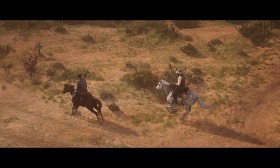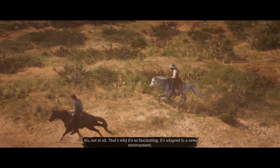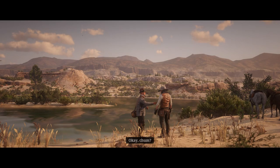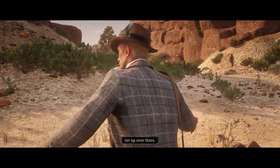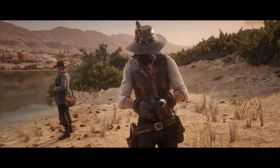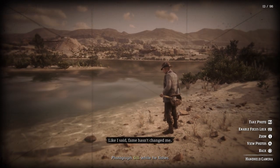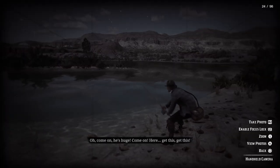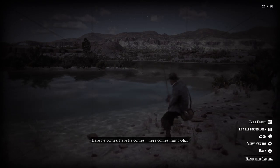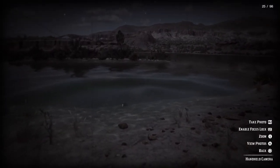You're going to be given another cutscene where you guys go to Rio Bravo and actually try to hunt for this legendary channel catfish. Once you guys finish all the cutscenes and make it to where the fish is located, Jeremy Gill is going to ask you to take some pictures of him catching this fish. You'll have your camera open to take pictures, and eventually it will fade into the nighttime. He will finally reel the fish in and get taken into the water forever — Jeremy Gill will actually disappear.